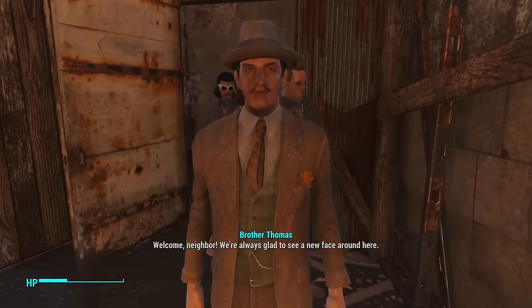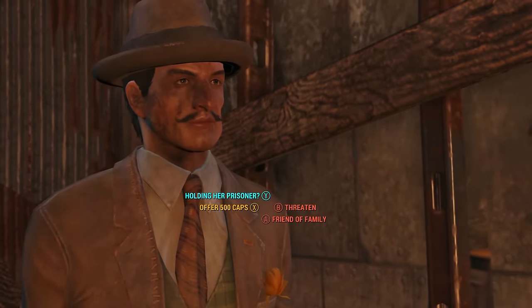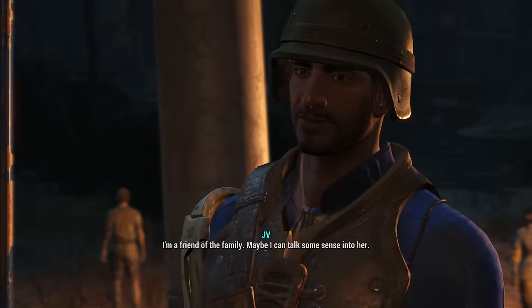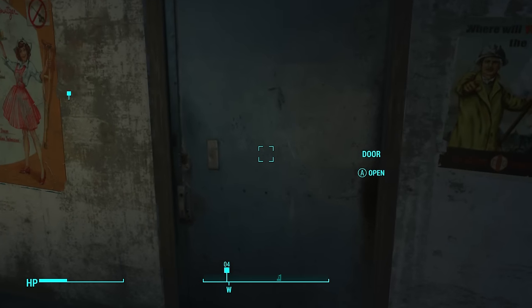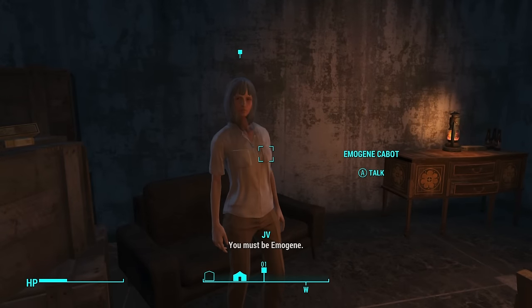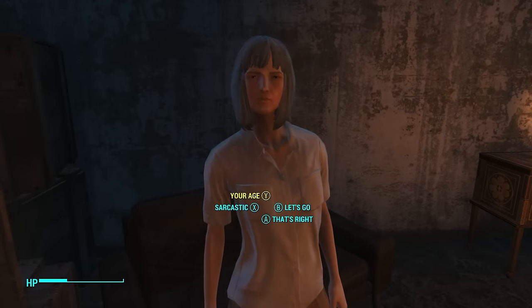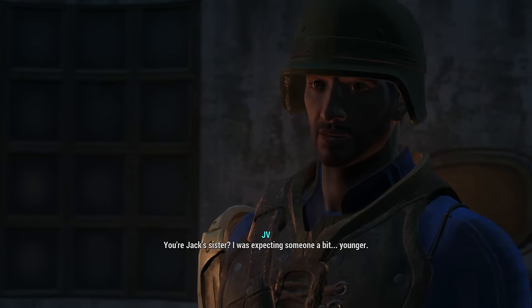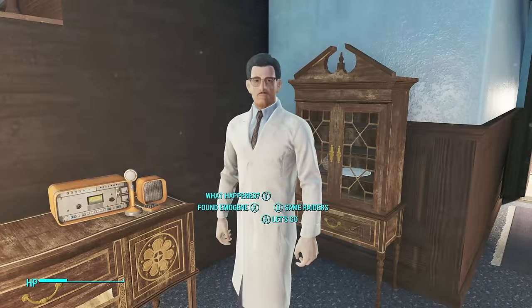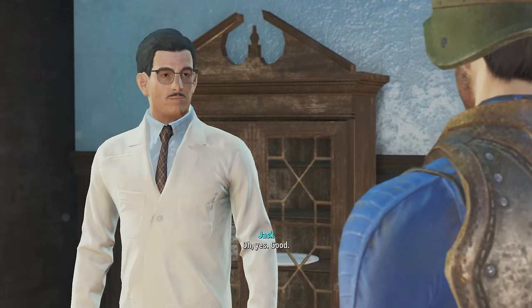This is a tough situation. I have high Charisma so I got through it quickly, but if you don't, you may need to kill him or use other options. I was able to persuade him and he opened the door, revealing Emma Gene. When you talk to Emma Gene, you can give her the serum you kept earlier if you have it, but there's no real reward for doing so — it's just an option within the quest.